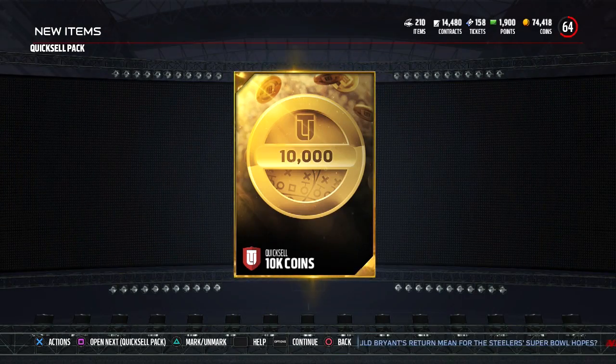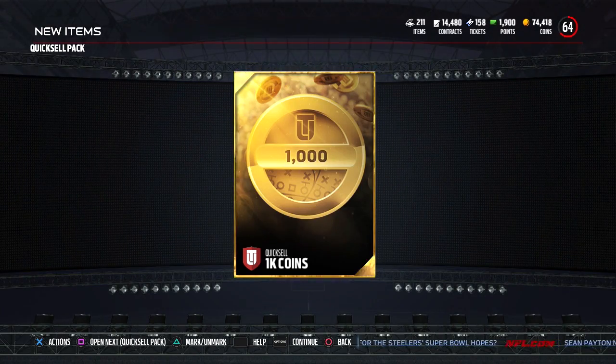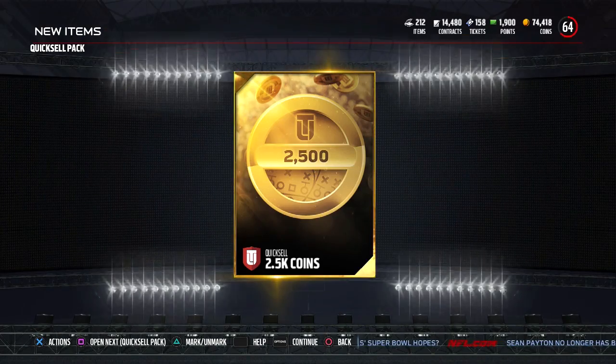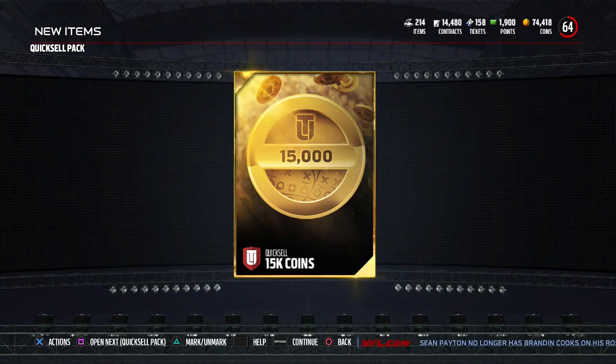2.5k again. Then 10k — I said I wasn't going to complain if I get 10k, so that's not too bad. Oh my gosh — 1k! We finally got the dreaded 1k. Then 2.5k — we were so strong for a while. Then 15k — we're back into the swing of things, pulling something decent.